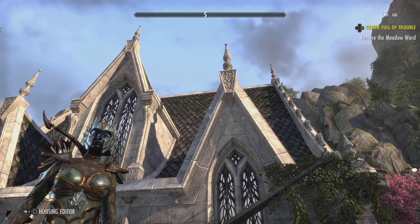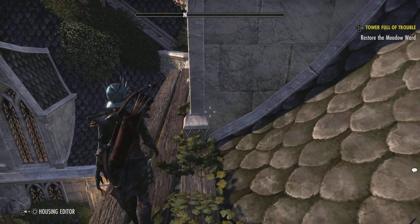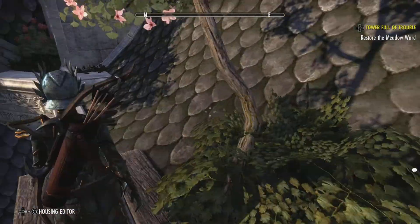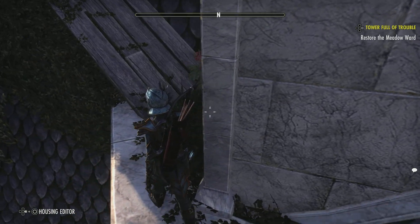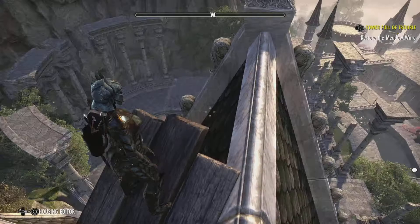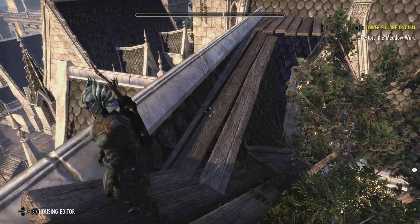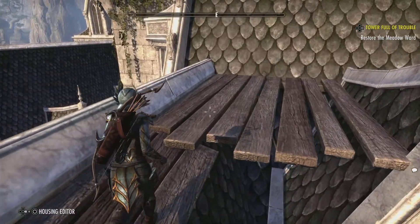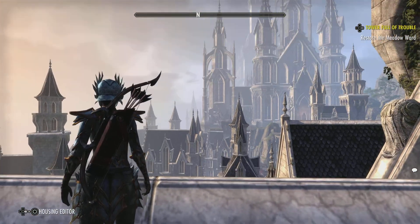I do like this — the gothic architecture — I think it suits very well. Again, I could put a couple of chairs up here, maybe a bench here. I'm just looking down into the market and crafting area there. I'm going to put some chairs up here, maybe build a little gazebo — a bit like a summer house up on the roof.